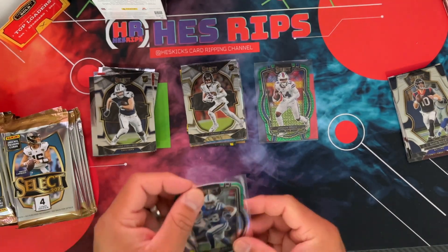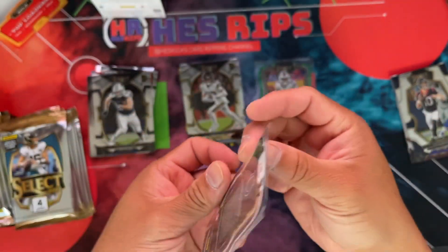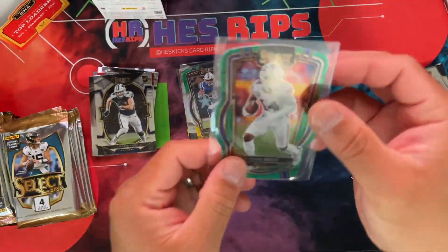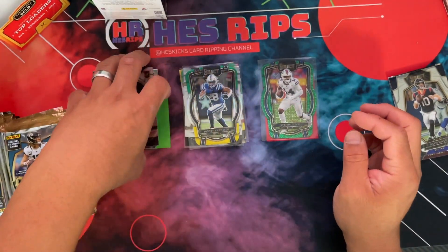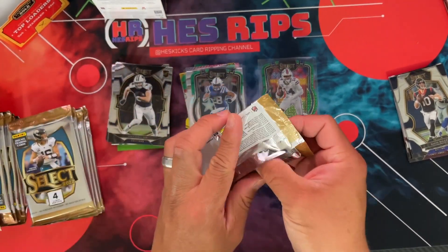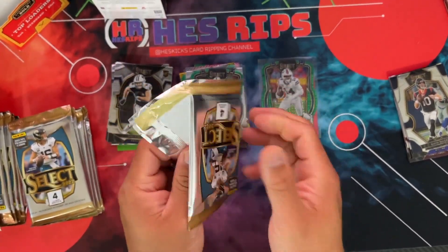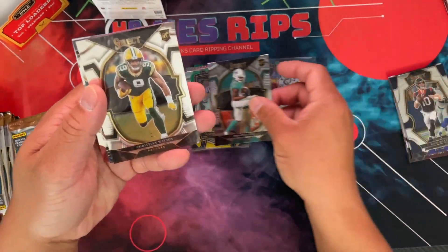And this is the club level as well again — you can see what it says right here. But let's take a look at this one again. Look at that — it's like a mojo, green mojo to five of Diggs. That was wild. Hopefully we get another nice hit out of the next box, but I've seen a lot of autos coming out of this stuff, which is crazy.